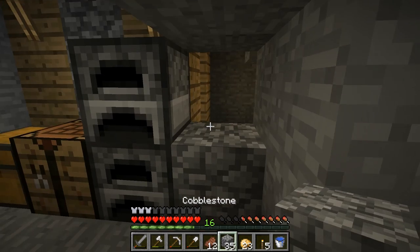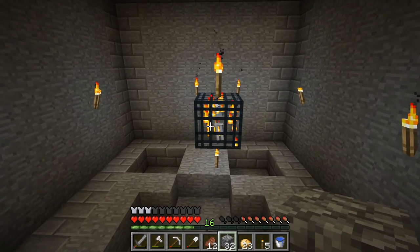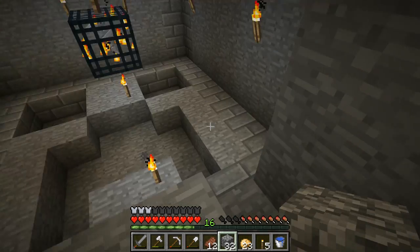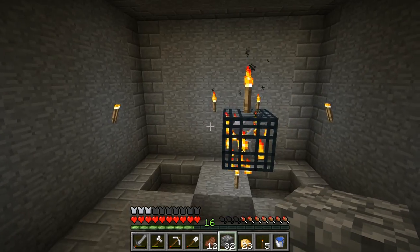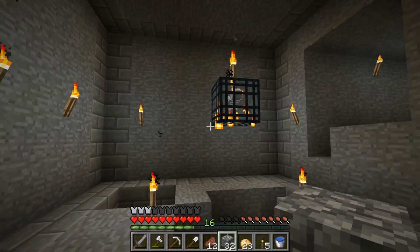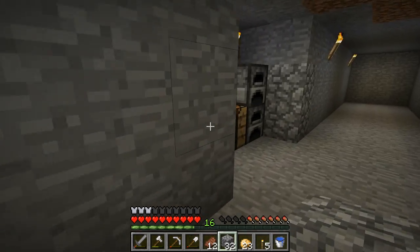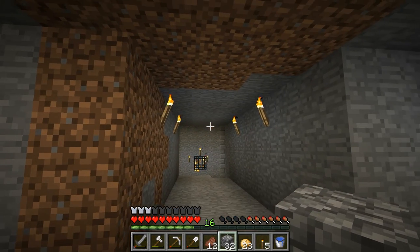Anyway, just thought I'd show you - I'm pretty excited about that because I really wanted a skeleton spawner. I just cut this out eight by eight, I think it was eight by eight, and went down two blocks below the spawner and just left the ceiling the way it was. There was nothing really good in the chest - some redstone, nothing I wanted. I wanted a saddle but didn't find anything good.